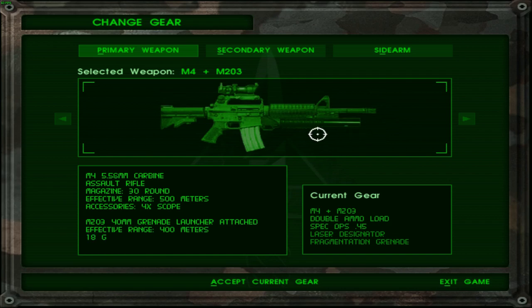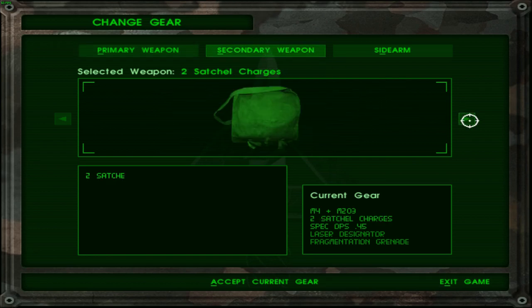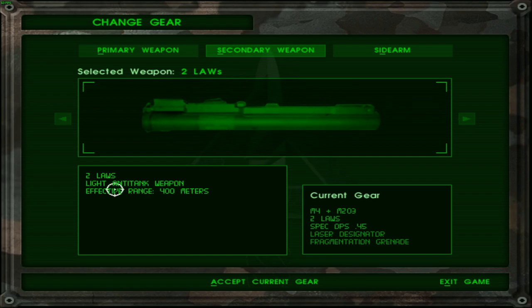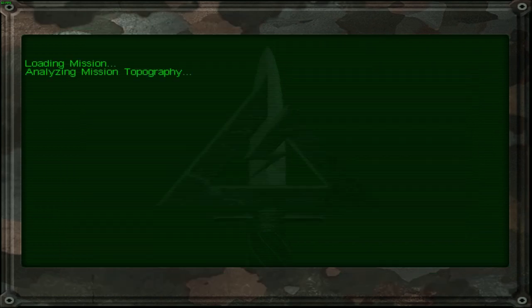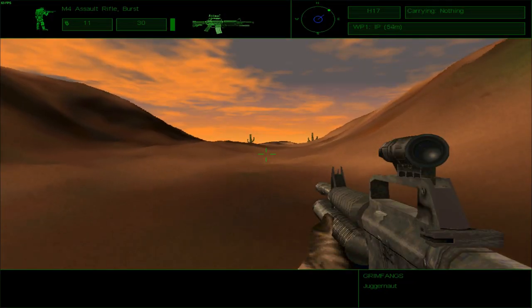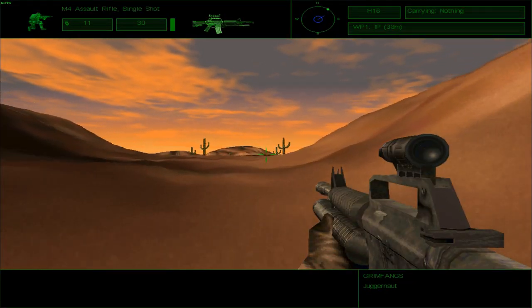I was thinking of taking this weapon because it would be great against enemies that are clustered together. At the convoy itself there are probably a lot of enemies clustered right next to each other, so this grenade launcher is probably the best option. One thing I want to change is the double load ammo — I want to swap it for the lock light anti-tank weapon. But if I start running out of ammo, I'll retry with the double load. This is attempt number 7, maybe 8, who knows.